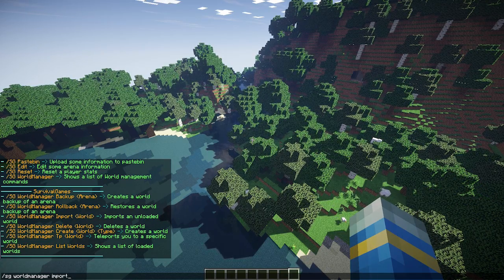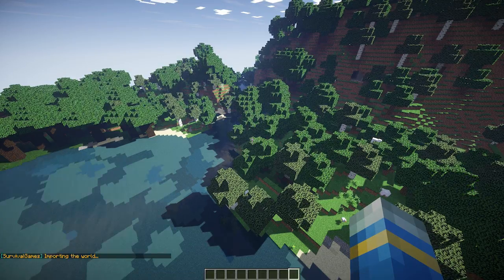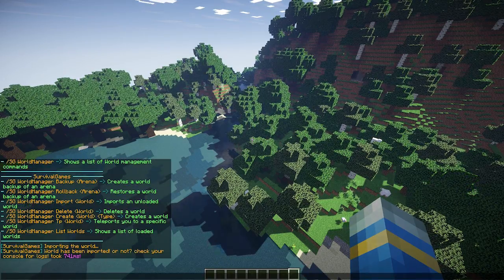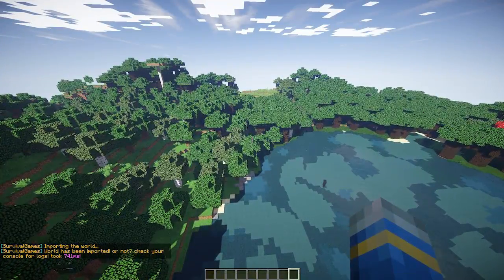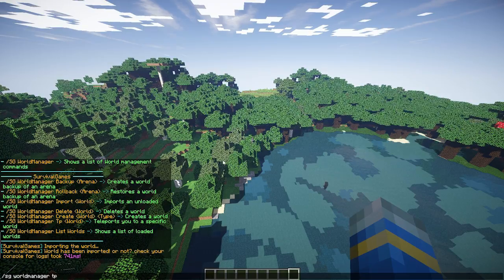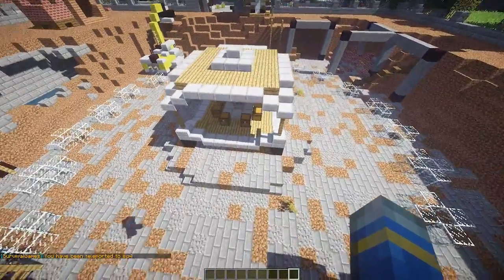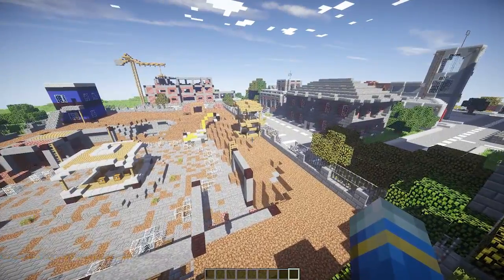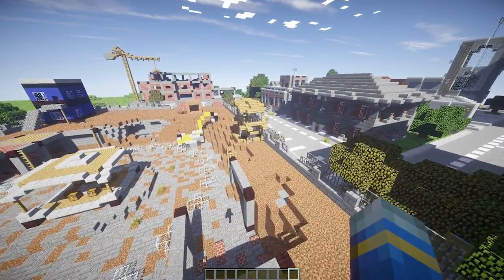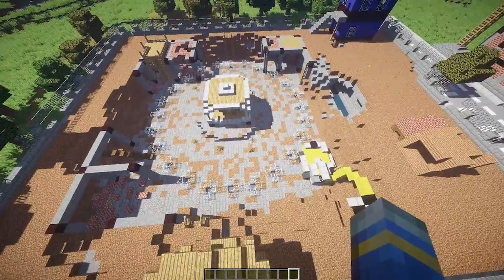I put one in there earlier and it's called SG4. I'll obviously leave a link to that and the plugin in the description below. That should take a very short amount of time - it's not that big of a world. Let's go ahead and teleport to it to make sure it is in fact there. You can see that the world is here. You may recognize this from some popular servers - Hypixel maybe or it might be Mineplex. It gets used on big servers and it's a very cool map.